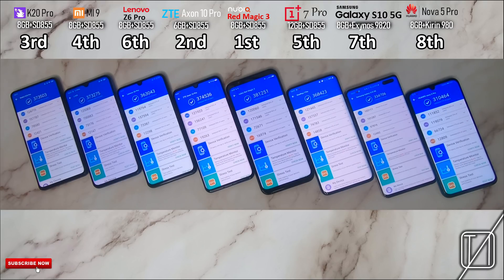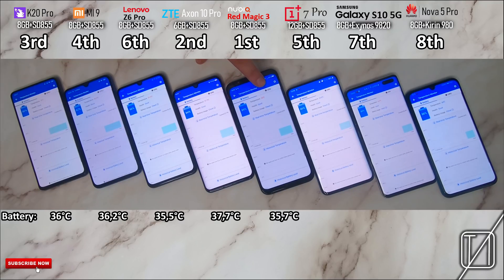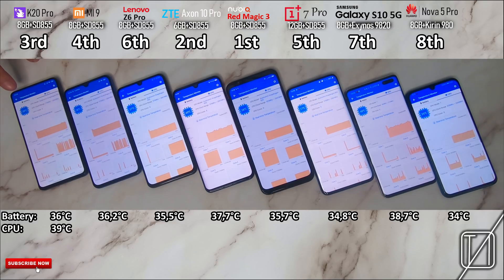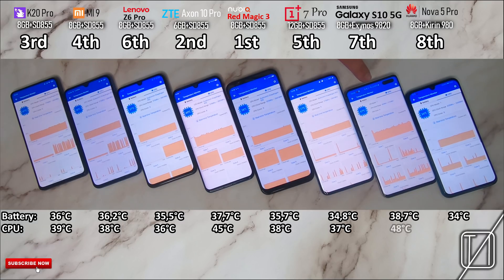Now moving over to heating — looking at battery temperatures: K20 Pro at 36 degrees, Xiaomi Mi 9 at 36.2 degrees, Z6 Pro at 35.5 degrees, Axon 10 Pro at 37.7 degrees, Nubia Red Magic 3 at 35.7 degrees, OnePlus at 34.8 degrees, Samsung S10 5G the hottest at 38.7 degrees, and Nova 5 Pro the lowest at 34 degrees. For CPU temperatures: K20 Pro at 39 degrees, Mi 9 at 38 degrees, Z6 Pro at 36 degrees which was impressive, Axon 10 Pro really hot at 45 degrees, Nubia Red Magic 3 at 38 degrees — I expected better given the fan and liquid cooling pipe, OnePlus 7 Pro at 37 degrees, Samsung the hottest at 48 degrees, and Nova 5 Pro the coolest once again at 34 degrees.